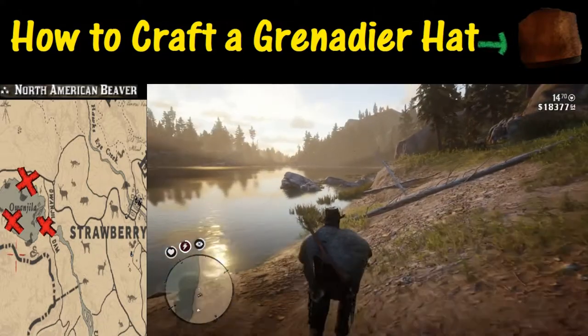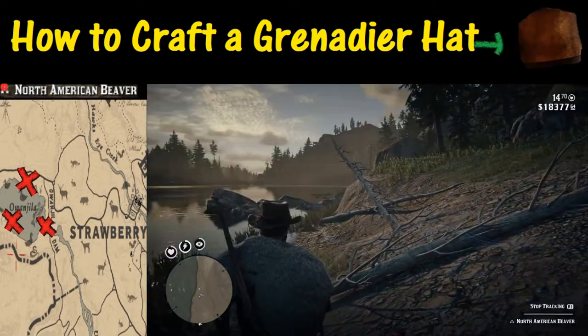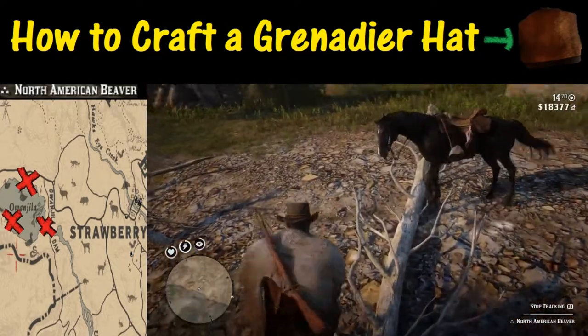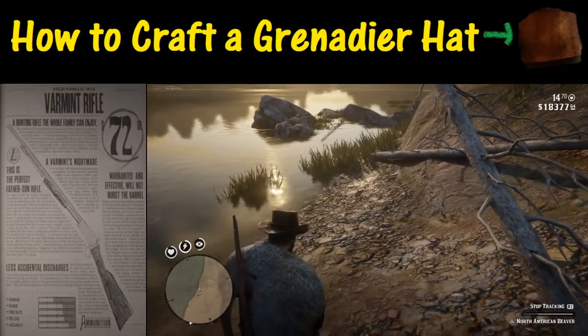One thing I'd like to strongly point out is that you need to find one that has three stars, and once you find one, don't give up on it — use the tracking, do whatever you have to do to find it. You're going to need a varmint rifle to hunt this thing down, and that's what we've got equipped here.